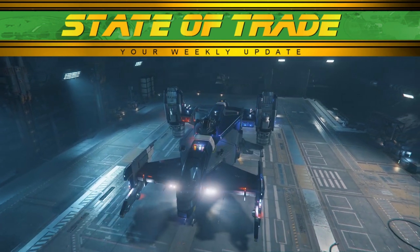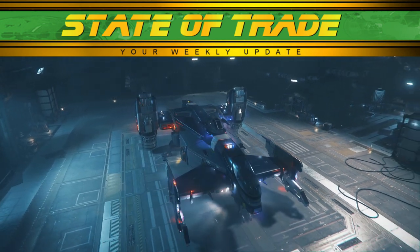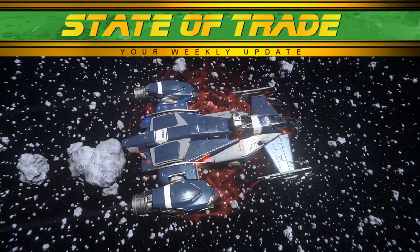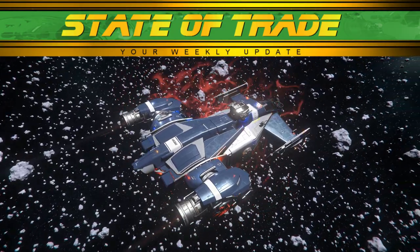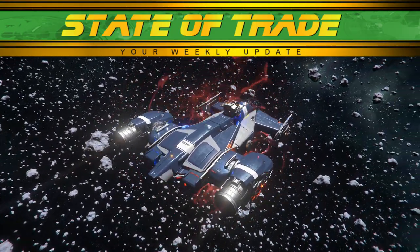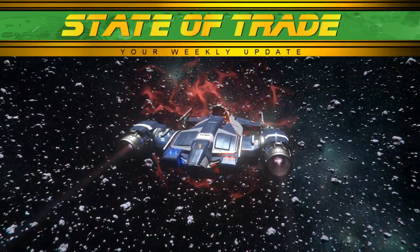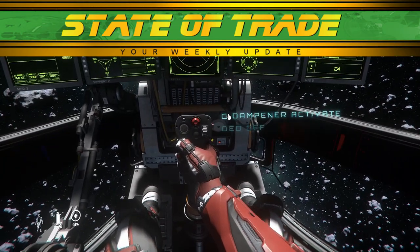The Cutlass Blue is also live for current owners, and will be available for freefly and purchase beginning May 30th. While not the bounty hunting ship many players expected it to be, the Blue is capable of quantum dampening, preventing a ship from making a jump. Combined with the missile loadout and weapon capability of a standard Cutlass, traders are advised to keep a lookout for these along trade routes, as they are an effective tool for pirates.